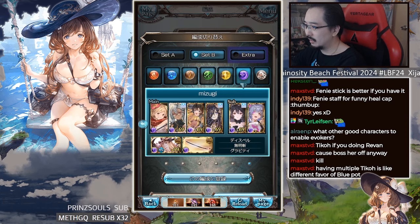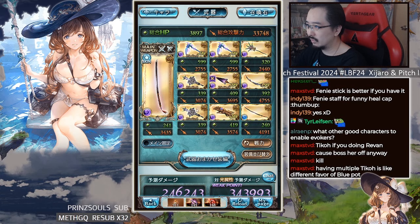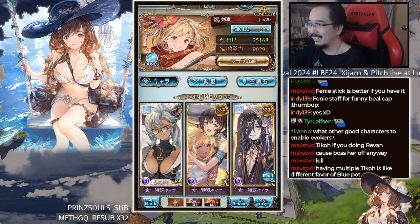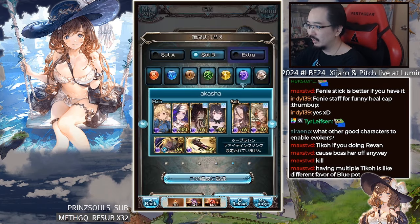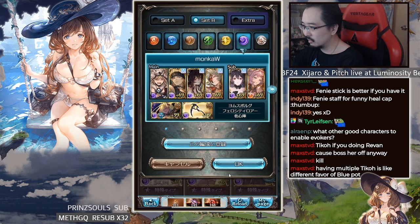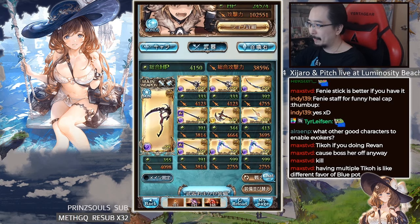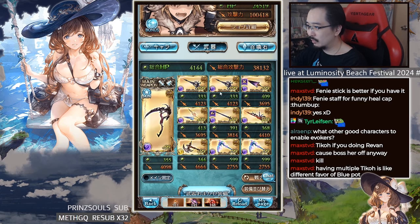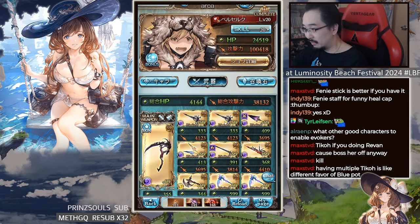For soloing Belial or Babu in dark, this is the setup I use. Obviously I could use better ones but it works so who cares. There's also a setup with Hades support for 250 content that kind of works, though it doesn't really matter. If you don't have this specific weapon, just use fallen swords or whatever.